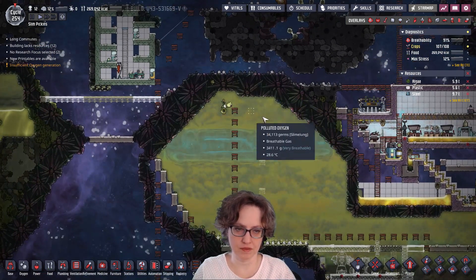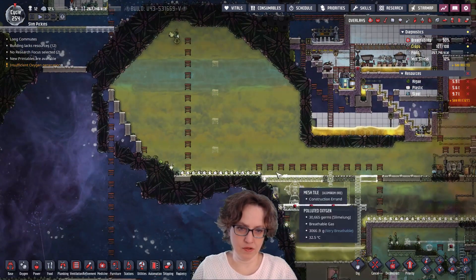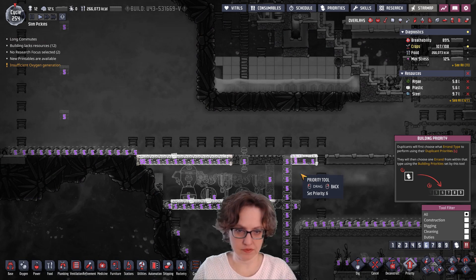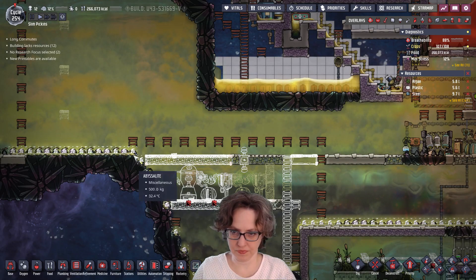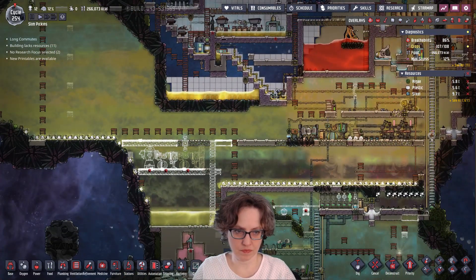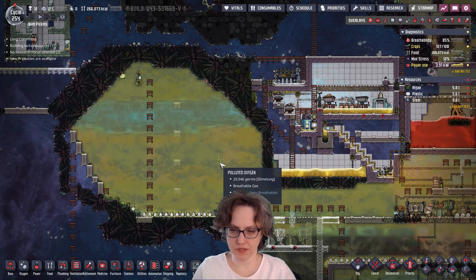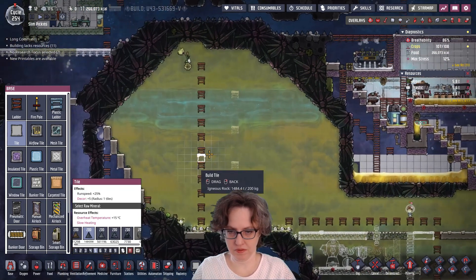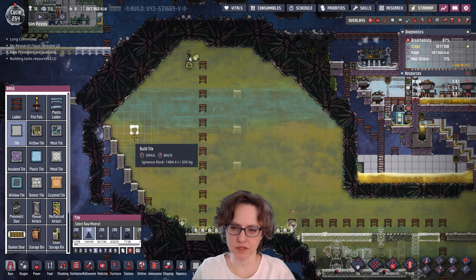So up here will be the steam turbine. We can put ethanol here and that gives us room for more stuff, because probably I'll move the coal over here and everything too. So let's prioritize this top level. If I put the tile there, it can't get mopped. This ladder will be moved over, and it's not going to have a lot of running back and forth on it, so we don't need plastic tiles or anything, but I will put in a few airflow tiles.